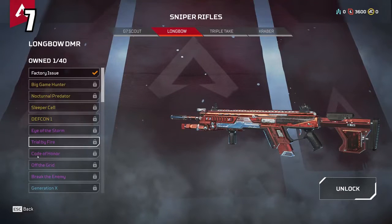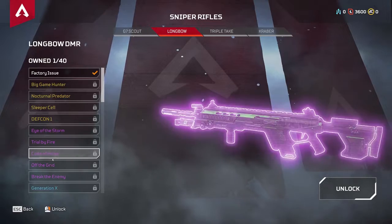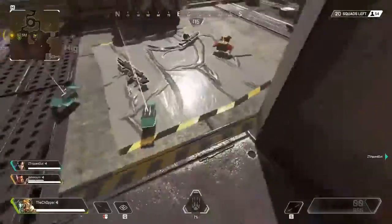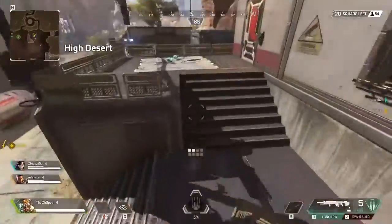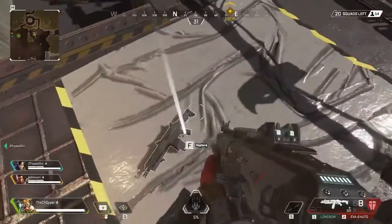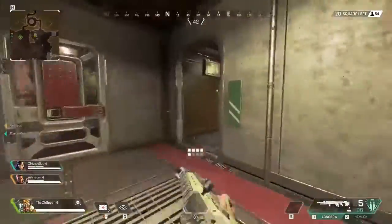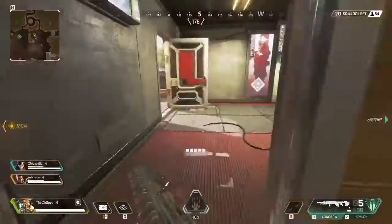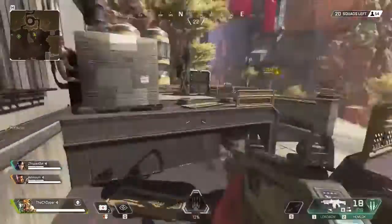Taking the number 7 spot is the Longbow DMR. I really like this weapon, but it comes down to one thing — you need attachments for it. The gun is a little on the rare side, and you need a scope because the iron sights are just not great. However, it hits really hard if you can land your shots. It holds a variety of attachments, but the most important ones are definitely the optics and the stock. The magazine only holds five rounds by default, so upgrading that is a good priority.